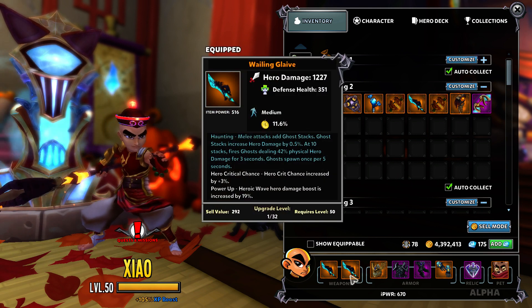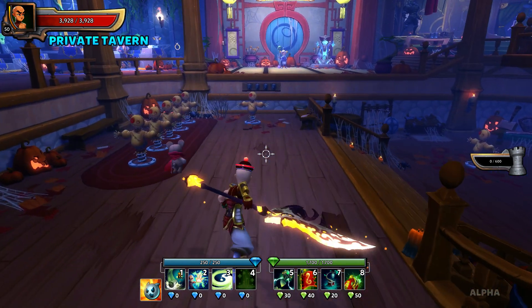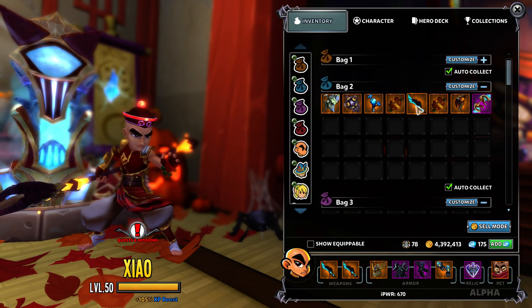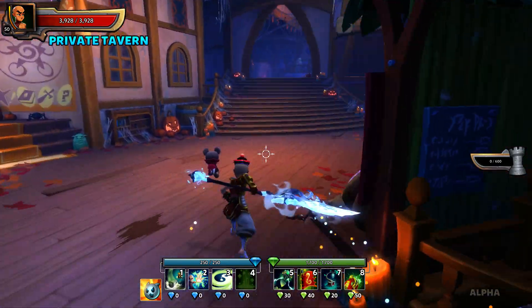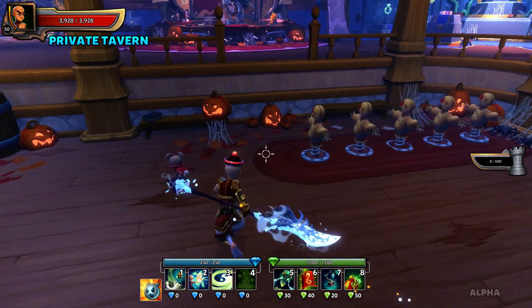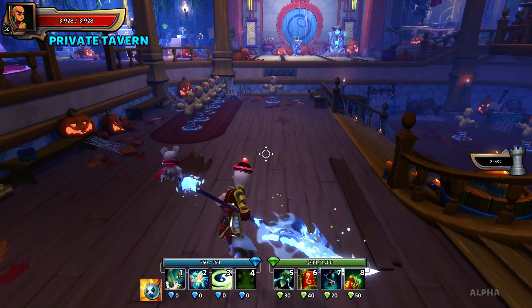I think all of these will be pretty good. A neat thing about the Wailing Glaive — you can see the blade is orange here, but if you switch to one with water damage, the blade switches to a cool blue color. I assume the other elemental types do the same, but I don't have the fire or earth weapons yet to test it.